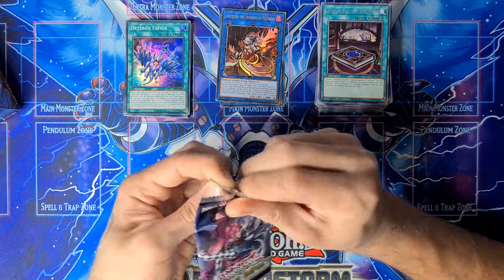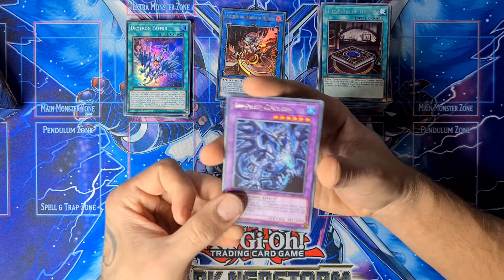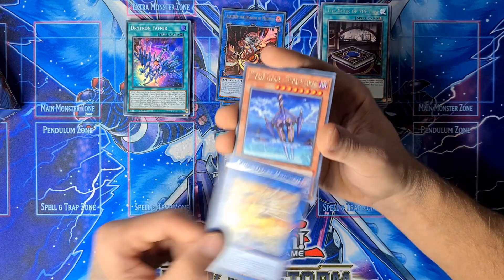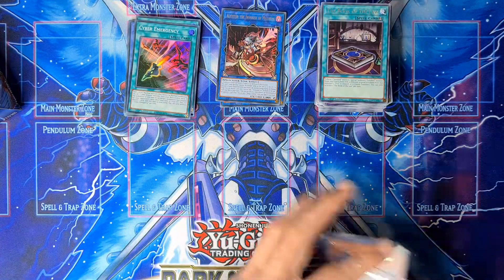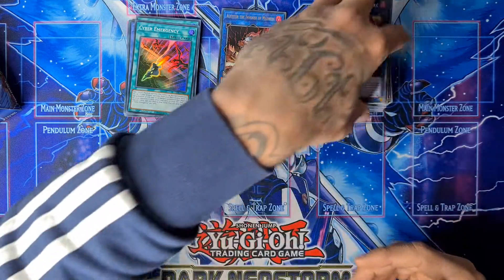Still no collector rare, but we have some packs to go, so don't lose hope. Nightmare Unicorn, Nightmare Phoenix, and another Cyber Emergency. So we have Nightmare Phoenix, Nightmare Unicorn, and Nightmare Griffin in one pack — sick!